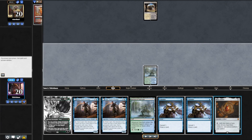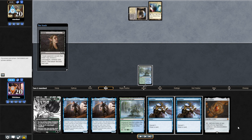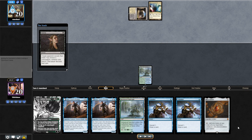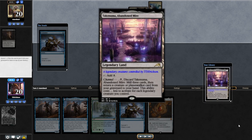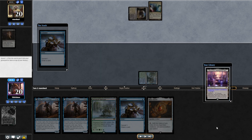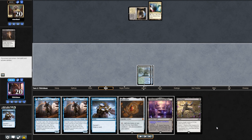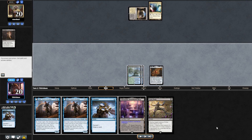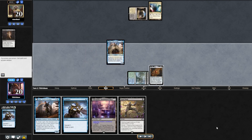We draw Mox Amber. Land drop Botanical Sanctum and pass. Opponent plays a land and hits us with Duress — a good sign for us because it meant they kept a very slow hand. They take Tyvar. We freely Consider at end of turn, taking Takenuma, Abandoned Mire, primarily because we don't have a black mana source. We topdeck a Fatal Push, which is a very good topdeck for interaction. We play Botanical Sanctum and Jace, putting in Mox Amber first so we can float mana if they have a Fatal Push when Jace resolves. Fortunately, they don't have one and pass the turn.